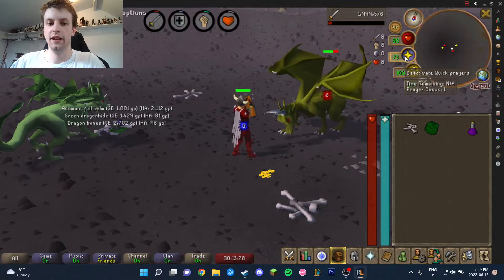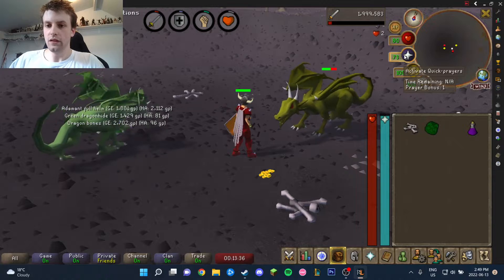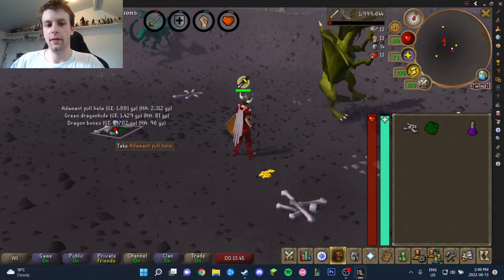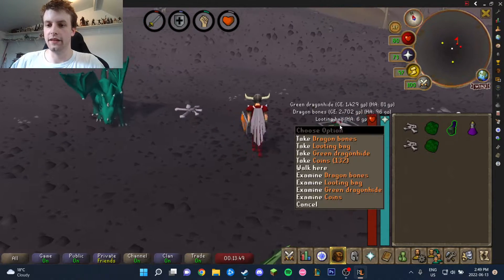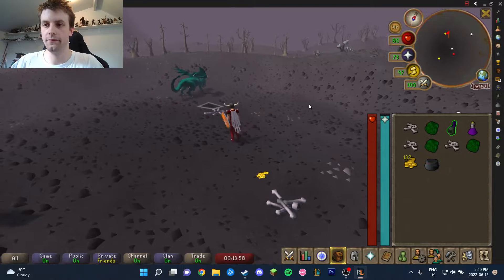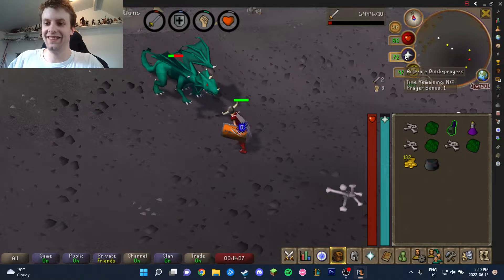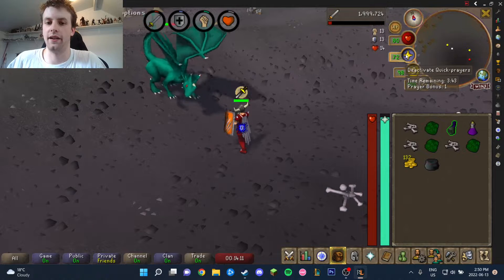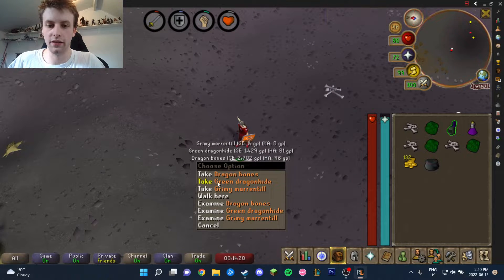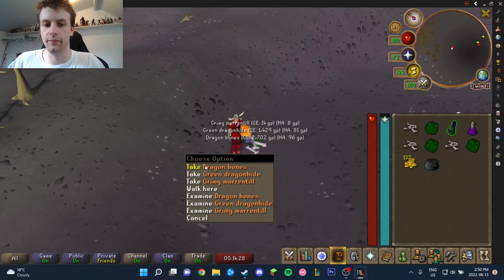There's an adamant full helm - so that was pretty lucky. We want to high alch that by the way, we don't want to put that on the GE. Make sure you loot - watch the dragon death animation, you want to be doing something while it's dying to save time. There's a looting bag - so you don't even need to be on a task. My task right now is hellhounds, so I just got a looting bag from a random thing. There's a player over there, level 55, looks like a bot.